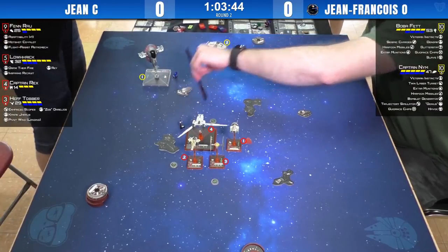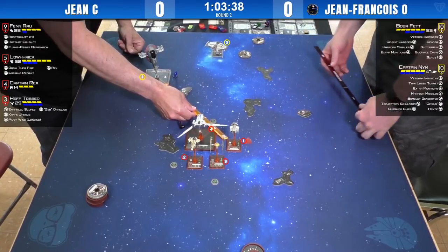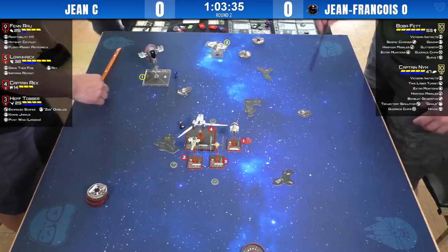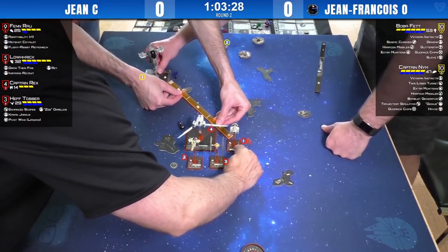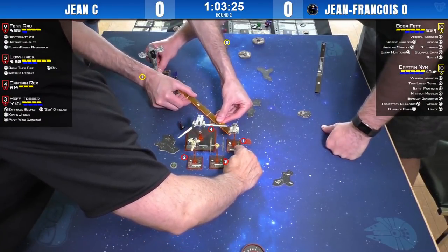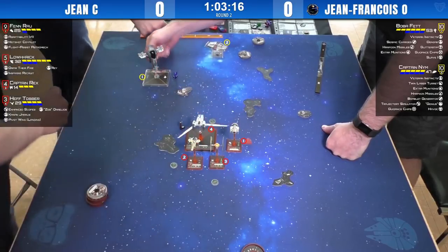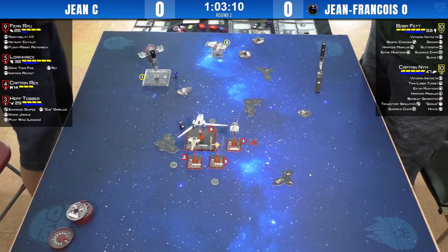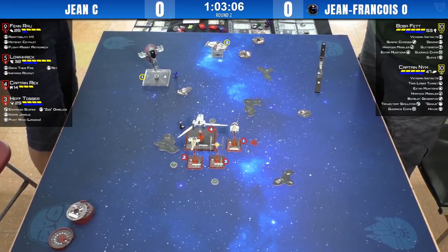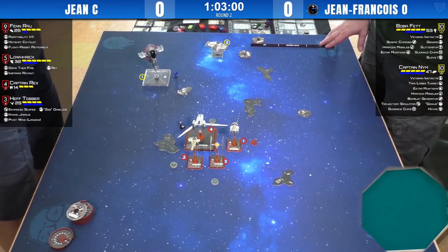It really all comes down to whether he's in range. It looks like he's in — they've got range. Fenn has been assigned a stress, which means he did have range and arc. So that's great — it means Boba can launch the missile, but he can't mod it with his target lock. He does have Guidance Chips, so he might just roll the dice. He's got two rounds of munitions, so he might as well.